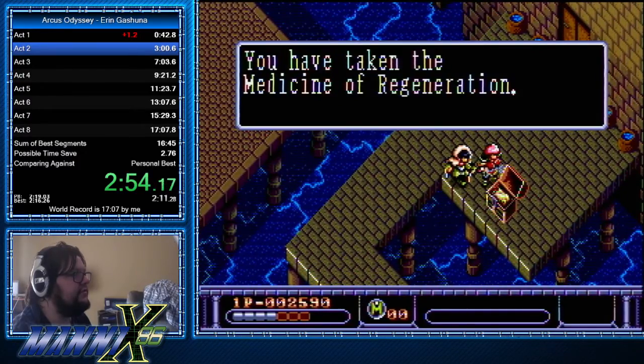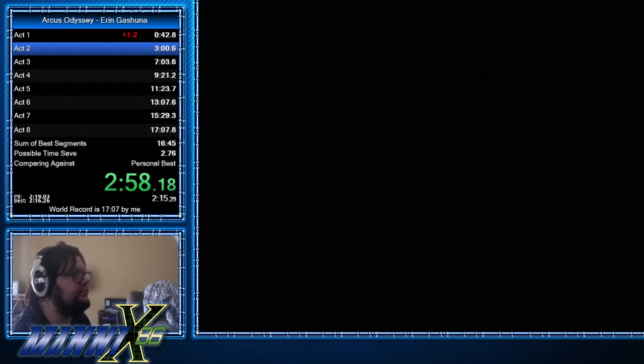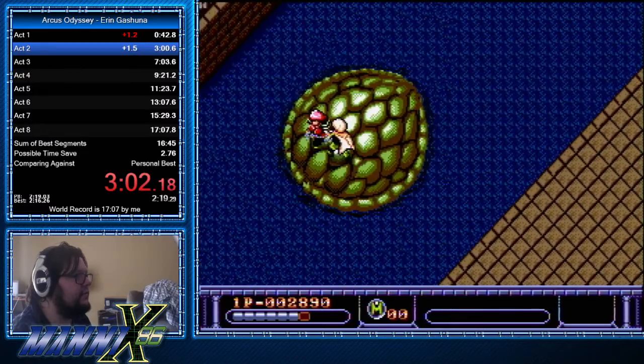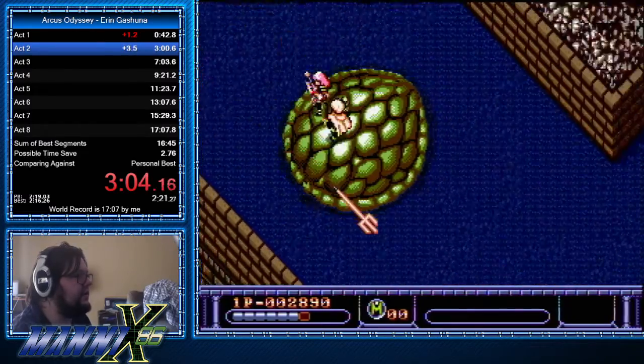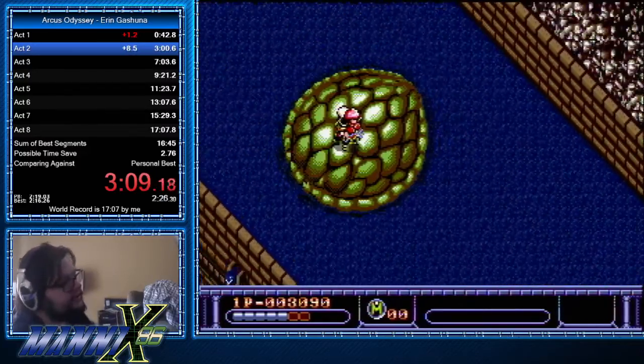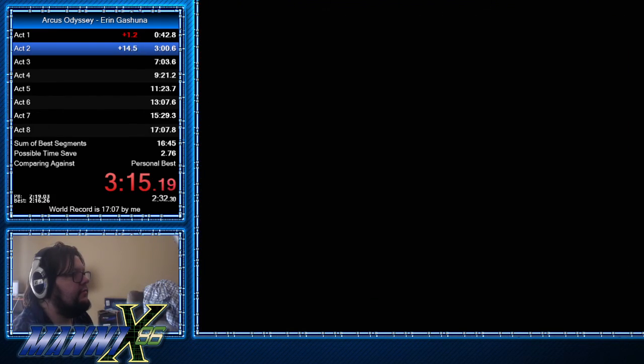We're going to take the health here just for safety. The Medicine of Regeneration heals 3 HP. Now we want to kill the second phase of the boss — he can appear in any four locations. He did appear correctly, but we missed out on the enemy. That's alright.